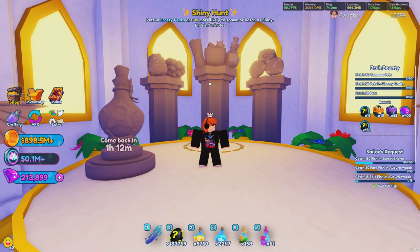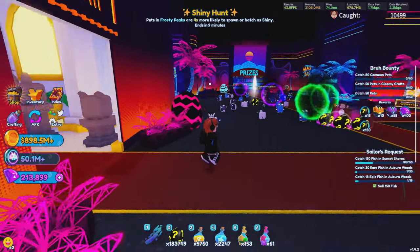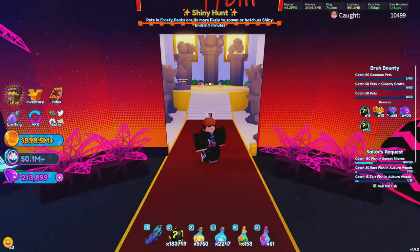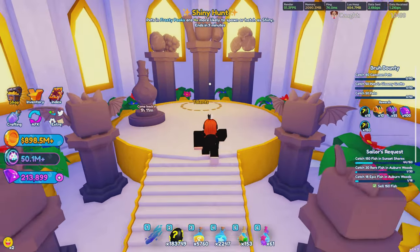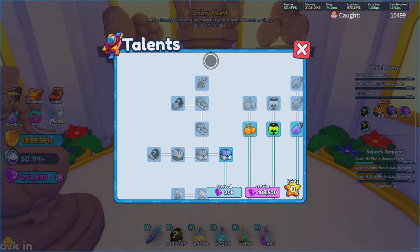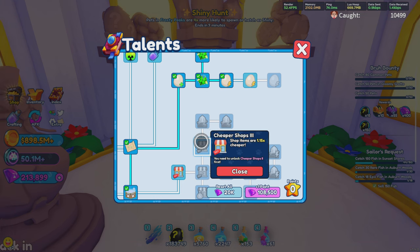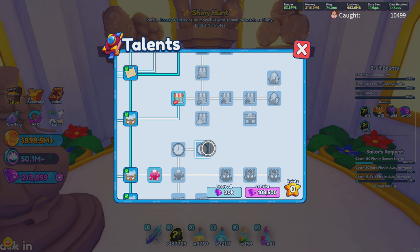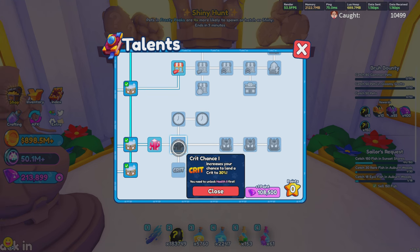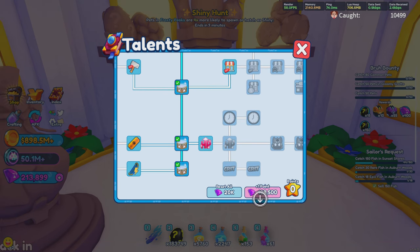The next thing I'm going to go over is the talent tree. To unlock this, you first have to unlock the arcade — come over to this door, which I believe is around 25 or 50 million. Once you come in here, you'll see something called a talent tree. This talent tree opens an entire tree worth of talents all the way up to luck — we can get more items in shops, more shrine items, boss cooldown, boss drops, and crits. Keep in mind that every single one of these points will cost you gems.